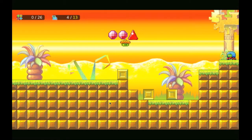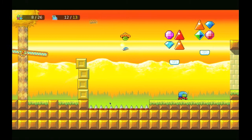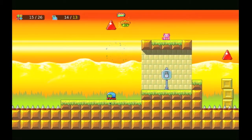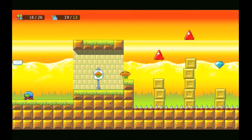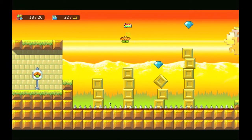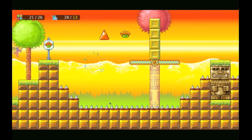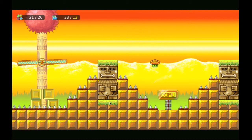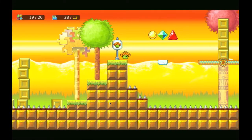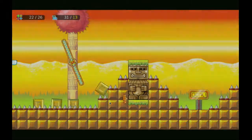So here you just knock down these blocks. Oh — that's not good. You knock down these blocks here. There he is. Go to the checkpoint. Another checkpoint. And the goal — oh my gosh! Killed myself with some spikes as I did there as well.